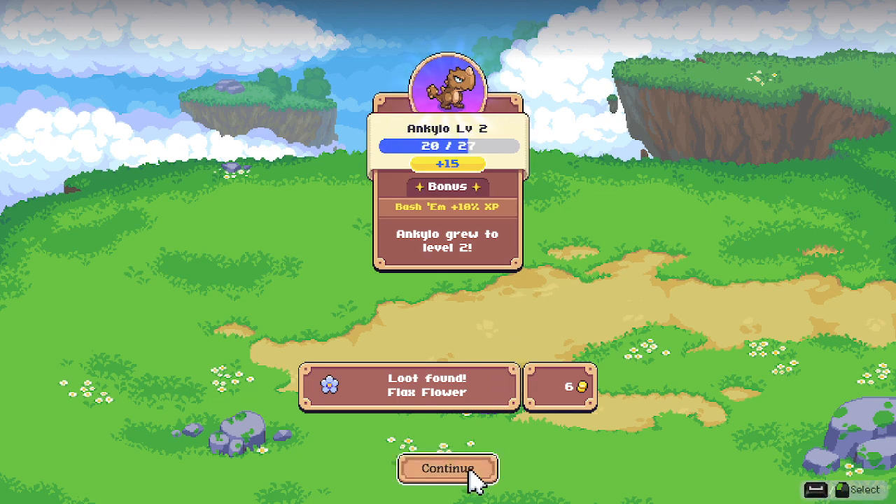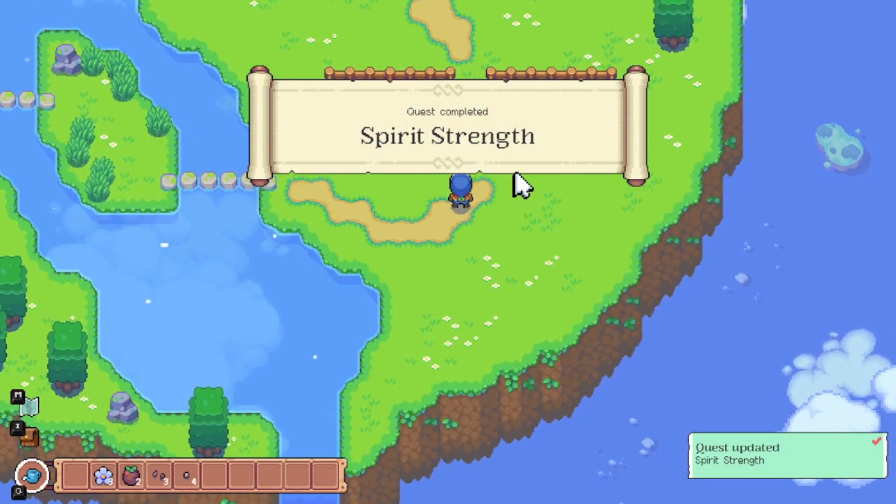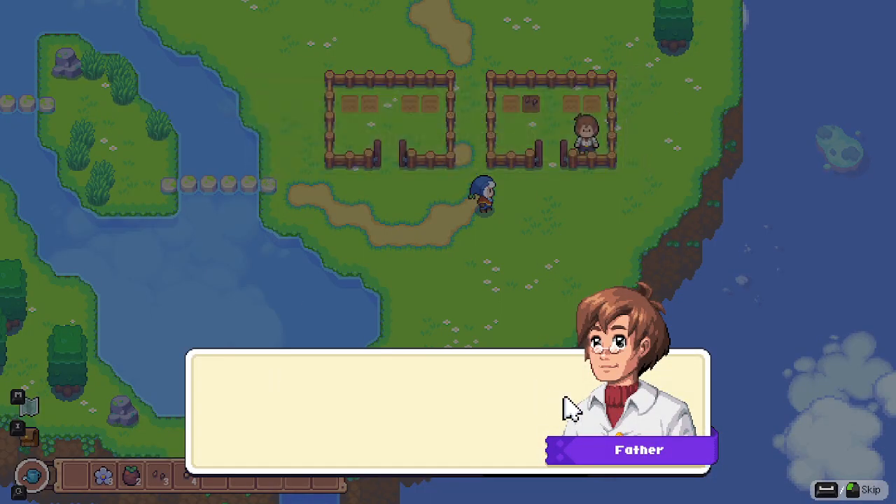Player levels up to level two after defeating the Gemlin. Father explains Lesson 4.5: 'Spirits can be tamed and brought into your medallion. Tame a spirit and you can use it in future battles. Remember to have flax on hand for taming spirits.'